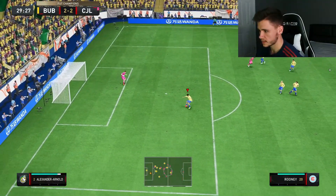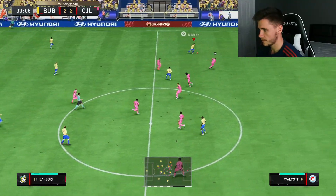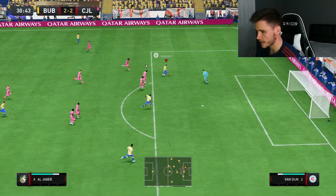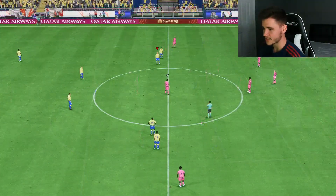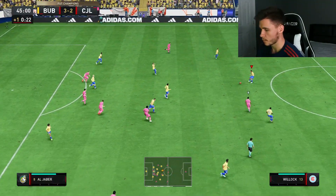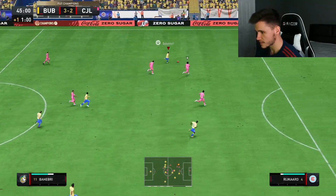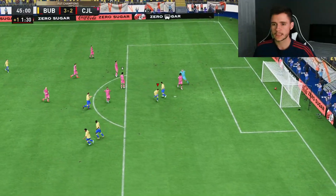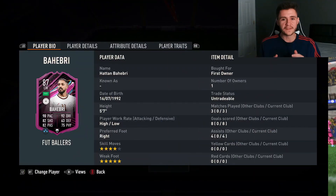Elliott, good ball — he's gone for the offside trap. We play an easy ball into Al-Jabair — nice finish. Clinical play right there. He tried to go for the offside trap, it didn't work out for him. Al-Jabair rounds the goalkeeper, good finish. We have time for one more attack — Al-Jabair into Baheberi. That's a fantastic finish and I do think we're going to get a rage quit.